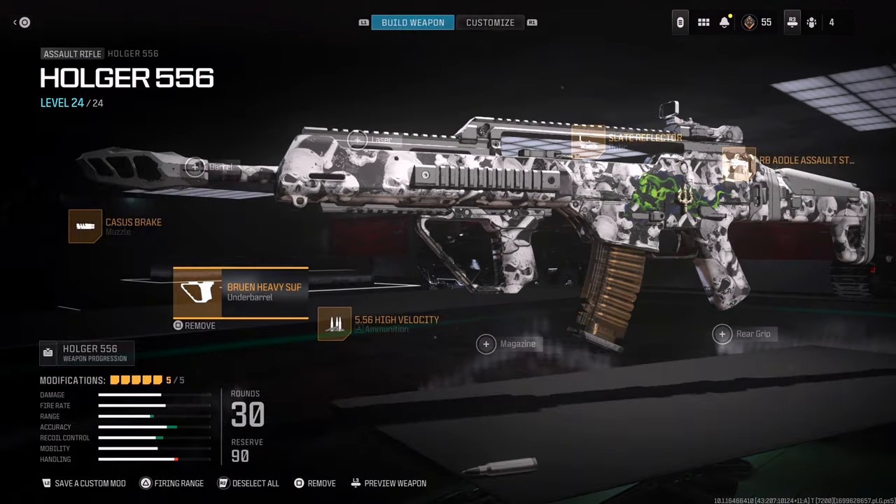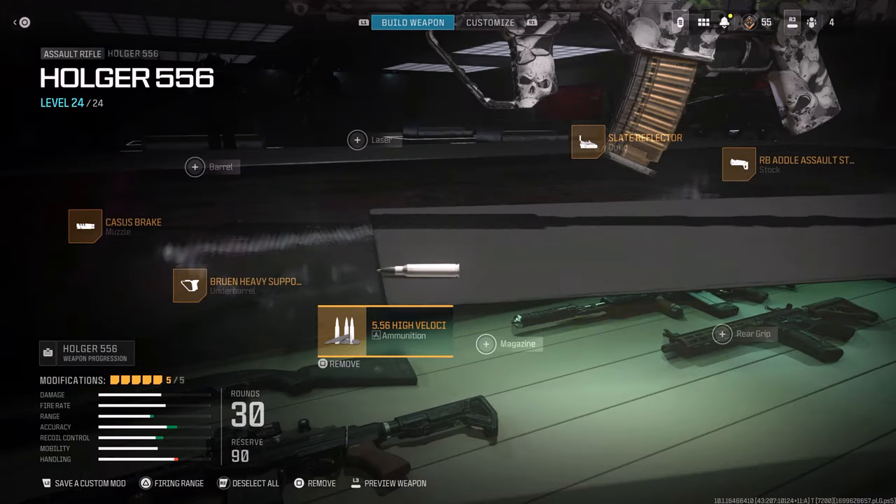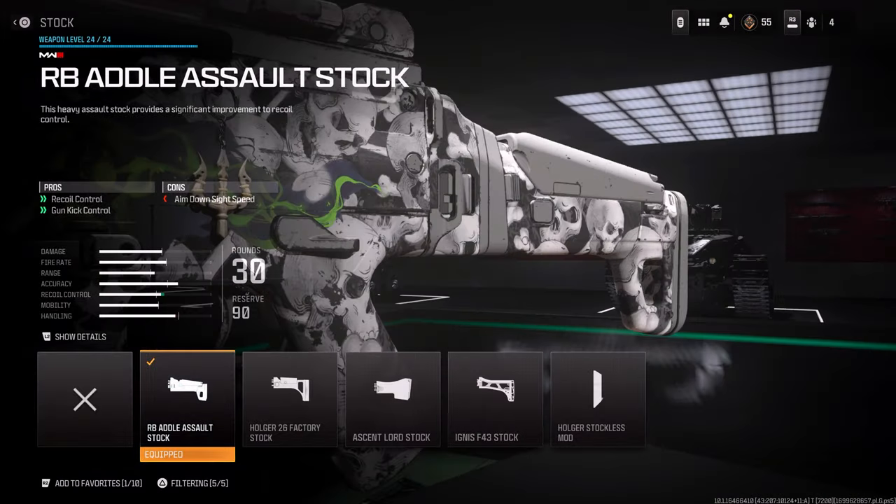Then I go with the high velocity ammunition which is going to give you bullet velocity but a little bit less damage range, which does not really hurt at all. Then I go with the RB Assault Stock which is going to give you more recoil control, gun kick control, and aiming, with aim down sight speed as the con.